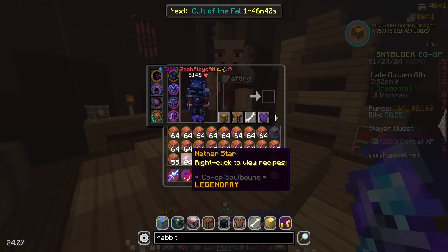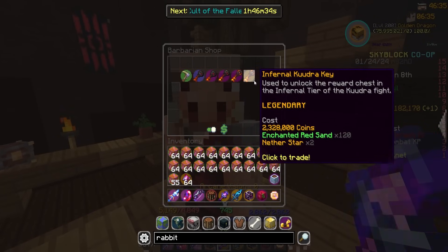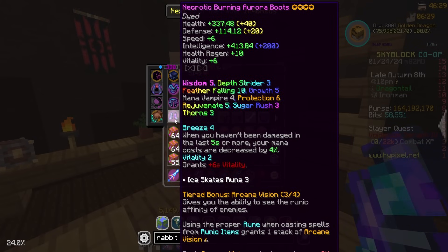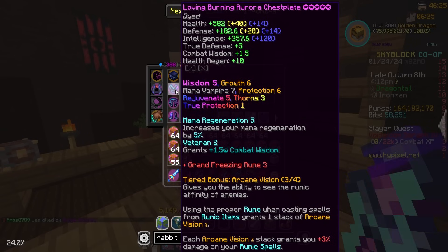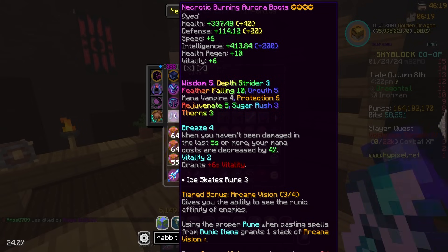But this is all the Enchanted Red Sand I've saved up right now. I took out some Nether Stars, and we actually have some coins. So I figured today, you know what, let's go ahead and buy as many Infernal Keys as we can and use them. Obviously, we're looking for God Rolls. I don't have any God Roll Aurora pieces yet, being Mana Regen, Mana Pool.